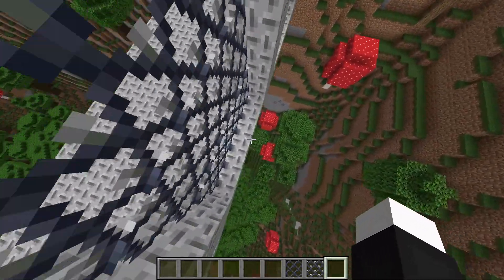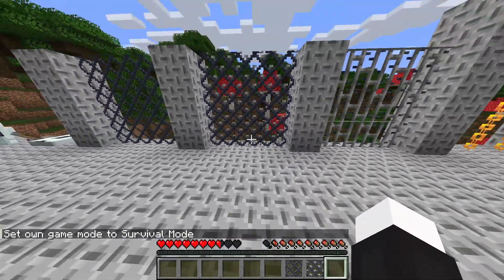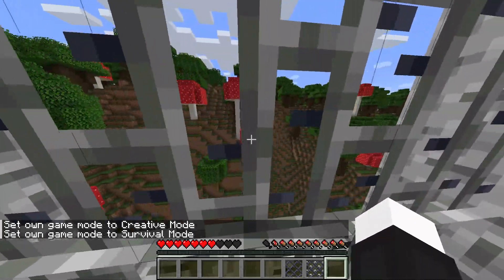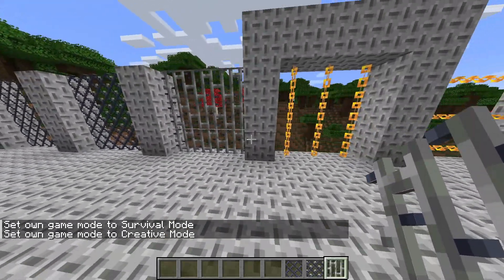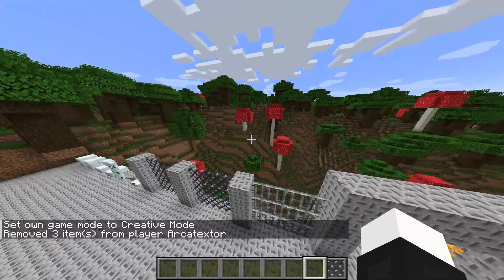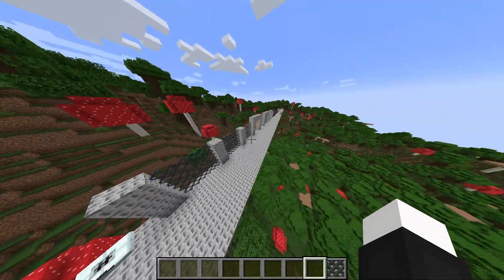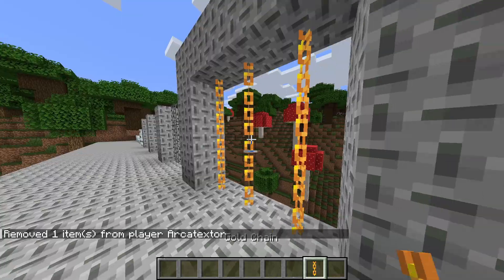The barbed chain link fence is different because in survival mode you'll actually take damage if you climb it. There are also barbed iron bars, but you can't climb those. These barbed variants would be perfect for prison-themed builds so prisoners can't escape without getting damaged.